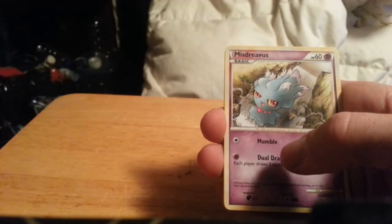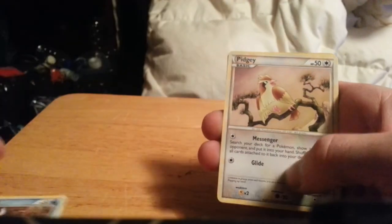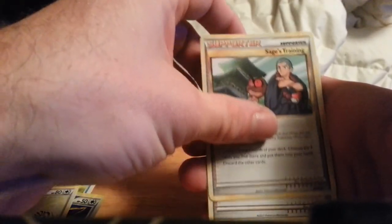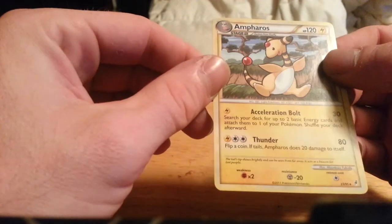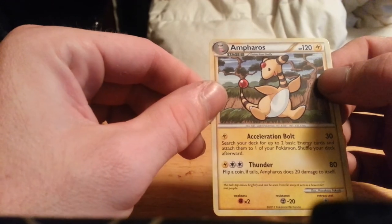Last pack. We have a Misdreavus, Cyndaquil, Slowpoke, Pidgey, Totodile, an Eevee reverse, a Pidgeotto, Sage's Training, Interviewer's Question, and an Ampharos. And that concludes the 12 packs of cards.